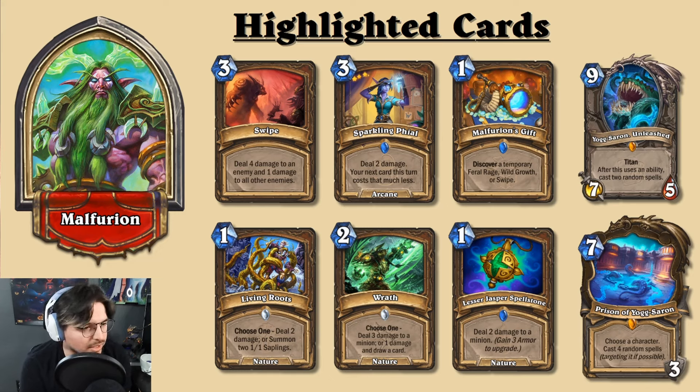I strongly believe this will be an OTK-style deck. Sparkling File is a three mana spell that deals two damage and your next card this turn costs that much less — so there are mana refunds. It's a setup generator that could be problematic in an OTK style. It's similar to that two-mana spell that deals three damage and reduces your next spell's cost by two, except Sparkling File benefits from spell damage, increasing both damage output and cost reduction.